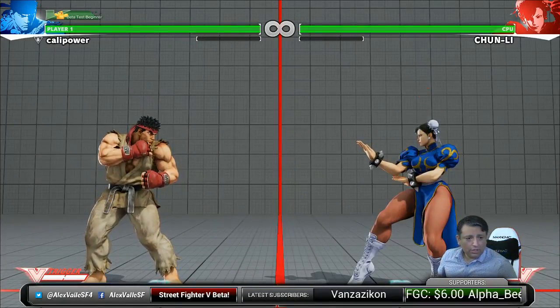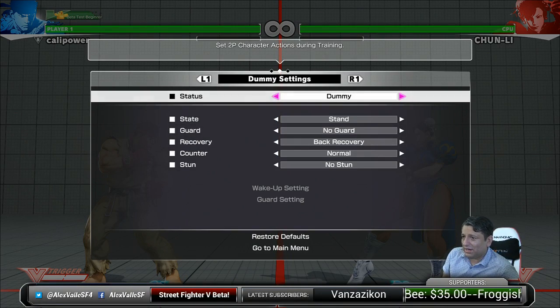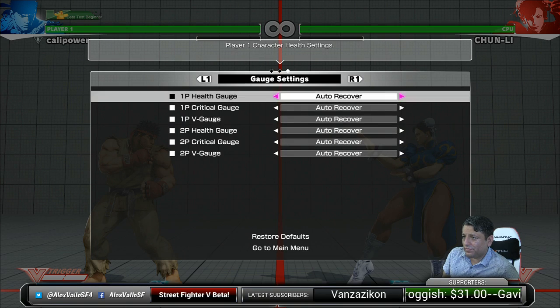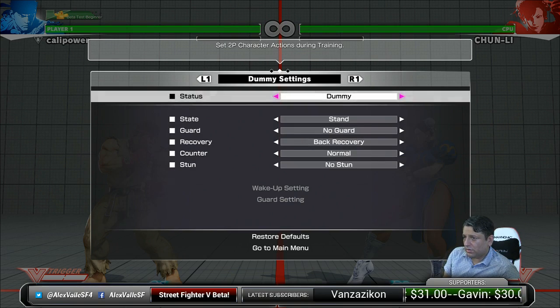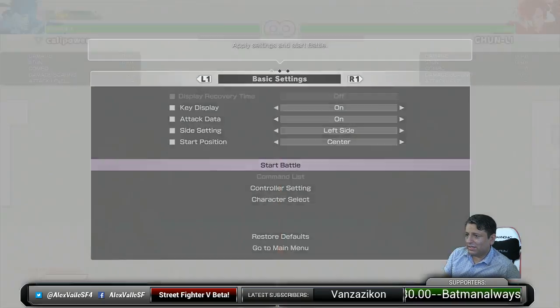Start battle, please turn on attack data. You guys want attack data on? I got you. Key display on, attack data on — okay, let's start battle.